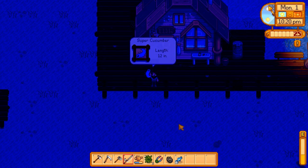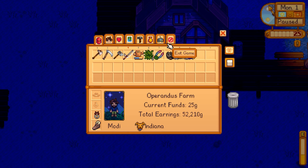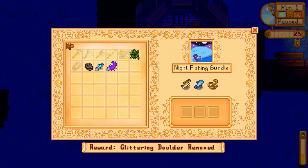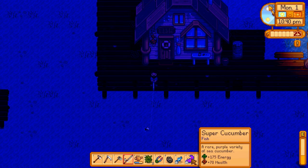Whoa — a super cucumber! I thought it was an actual cucumber, but this is something brand new. Holy cow — a rare variety of sea cucumber. A super cucumber! And it has 175 energy — that's like an entire day's worth of energy packed in this one little tiny fish. That's really cool. I don't even know what we should do with that. Maybe we should hang on to it for someone who actually wants it. Rare occurrence I think. But we'll sell it off.